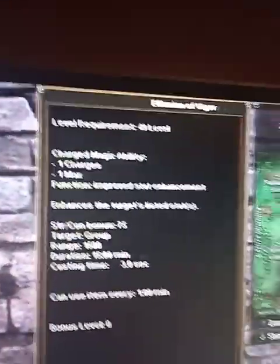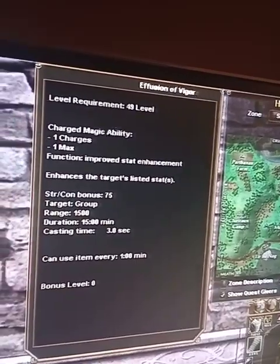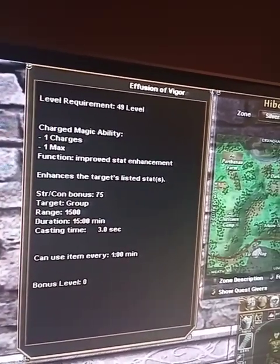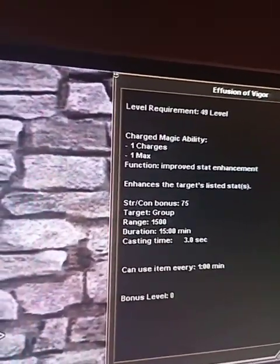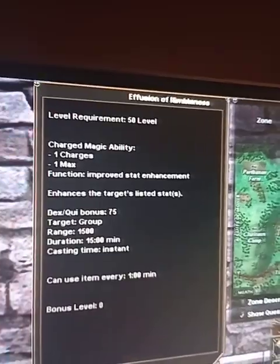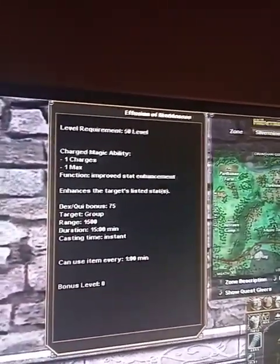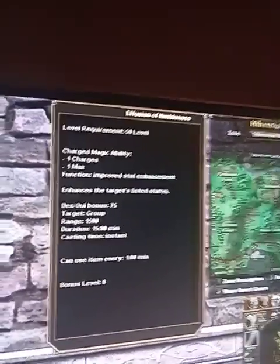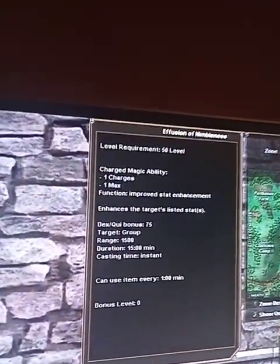Then you have the Effusion of Vigor — a single charge for stat enhancement. It is the strength/constitution buff with a delve value of 75. Stat buff and duration bonuses apply. Then you have the Effusion of Nimbleness, which is your dex/quickness buff, up to plus 93. With pets, if you have the full 25% bonus, these actually give your pets plus 110, because pets are not capped at plus 93 like players are.